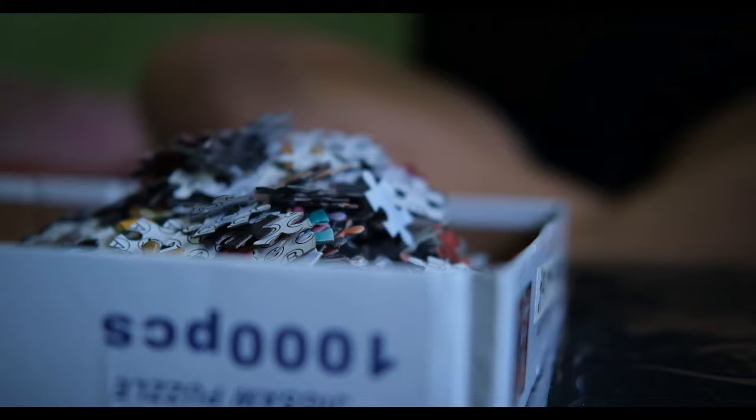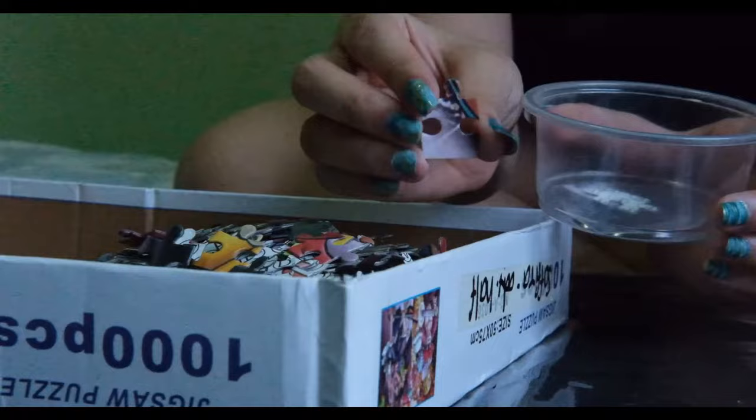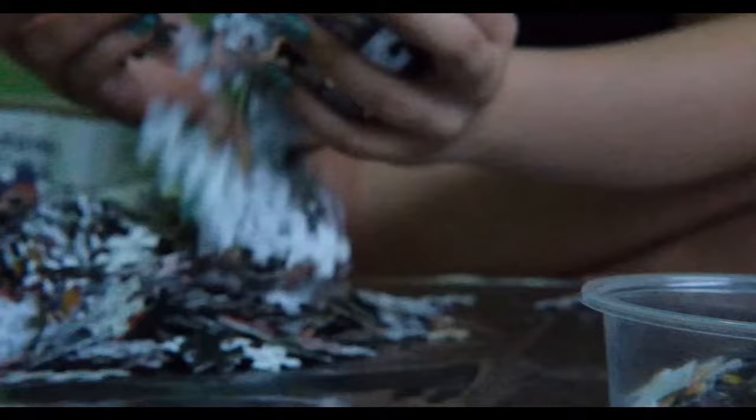So as usual, after opening the box, I separated the edge pieces first to start with the border, and after that, I built the sides.